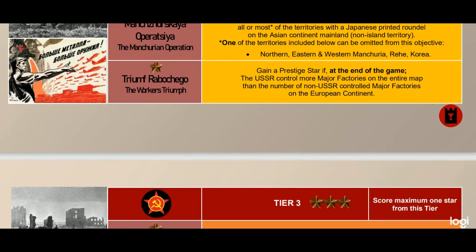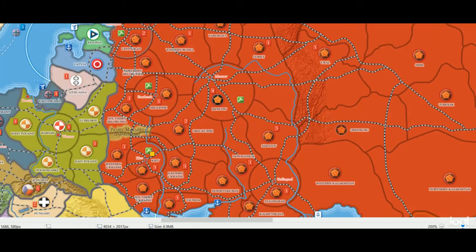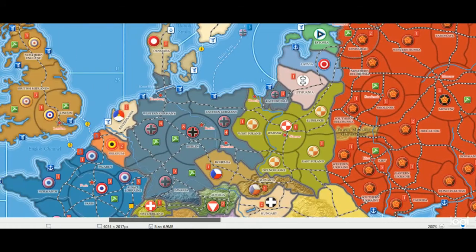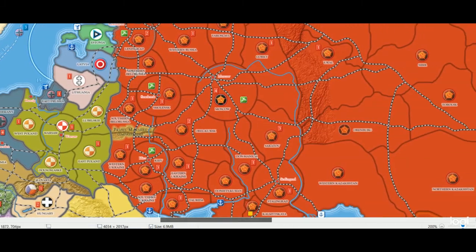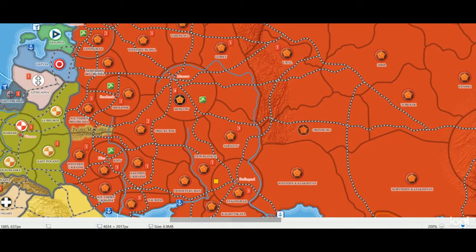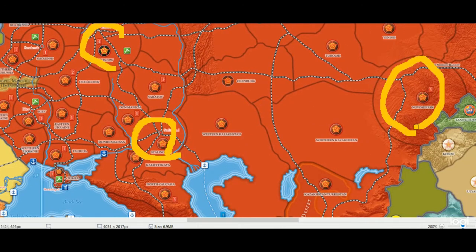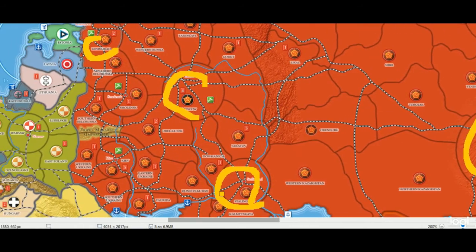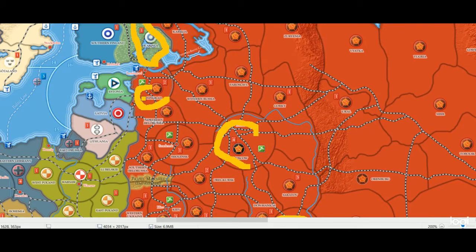Now we're on to tier three. The first one is 'No Step Back' (Ni Shagu Nazad): gain a prestige star if at the end of each USSR turn the USSR controls at least four city territories across the entire map. This is quite hard. Normally you have city territories — five city territories plus Novosibirsk — and if you pick up Madrid or Istanbul it increases your count. When the Germans start pushing in you'll really have to hold on to your territories. Historically, Russia managed to hold Leningrad, Moscow, Stalingrad, and Novosibirsk through the entire war.